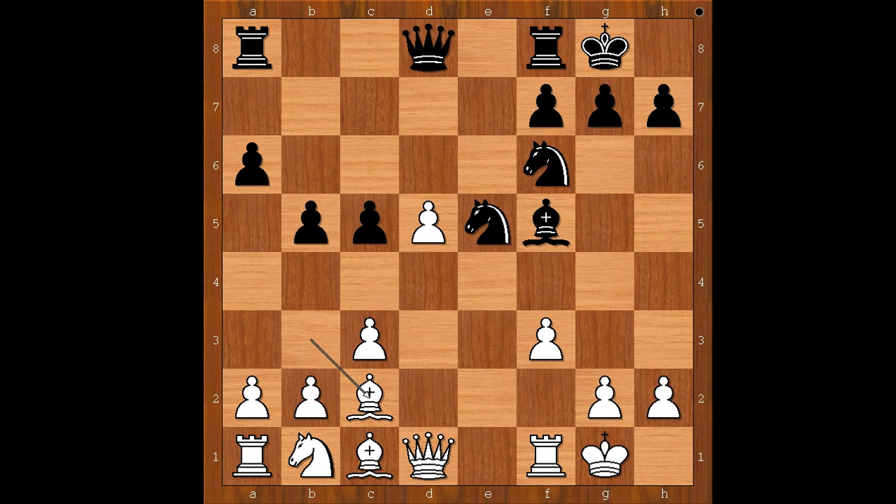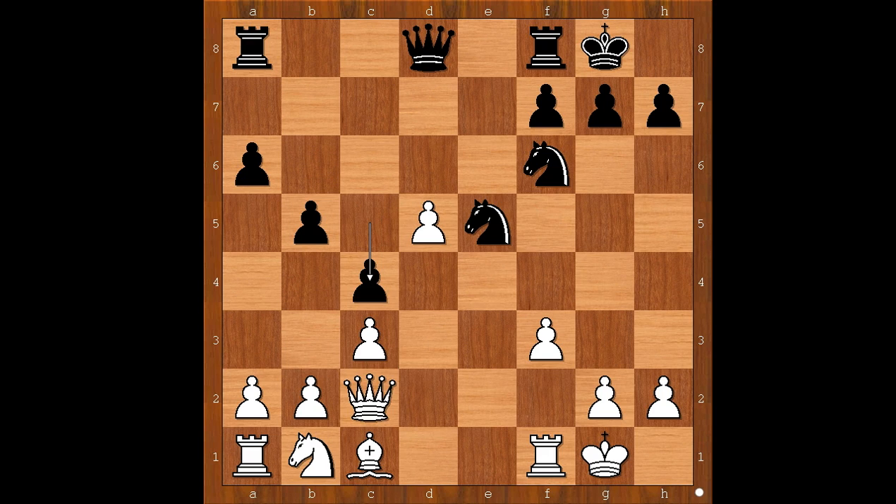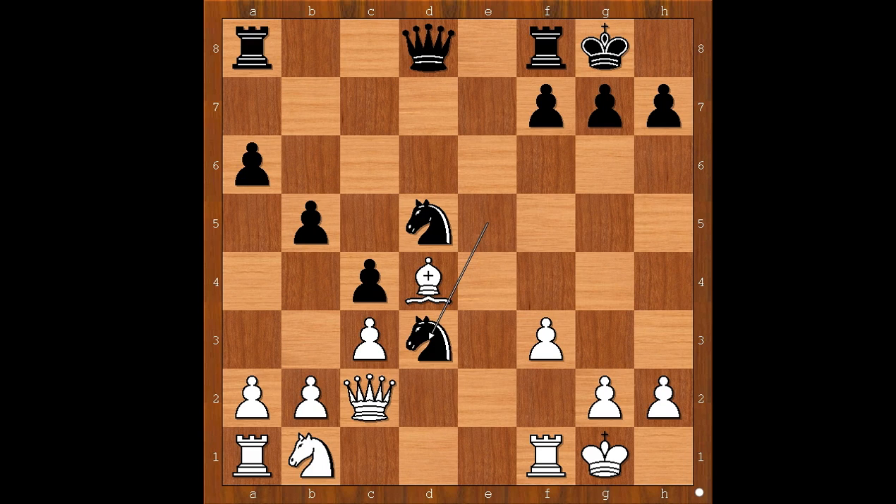Bishop to c2, bishop takes bishop, queen takes bishop, and now c4. Bishop to e3, knight takes pawn on d5. Material is equal, but black is standing better. Bishop to d4. Now knight to d3 - what a beautiful outpost for the knight. Knight to d2, black to move.